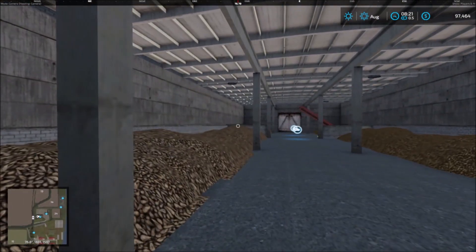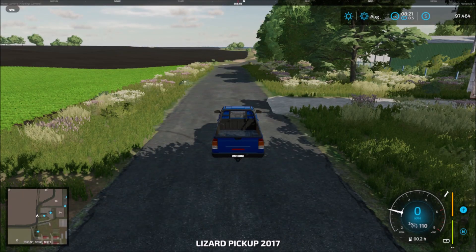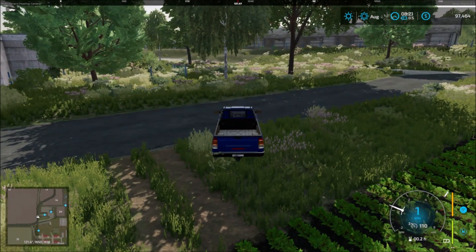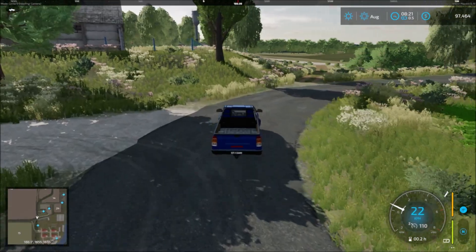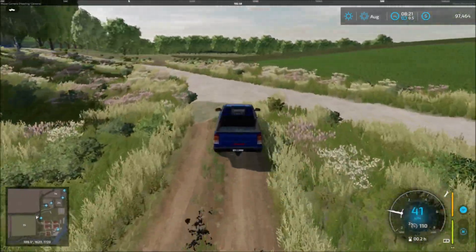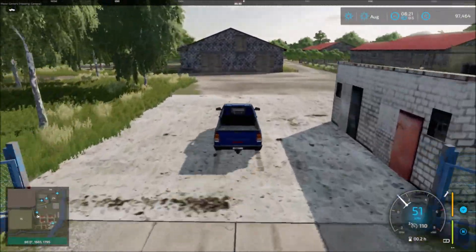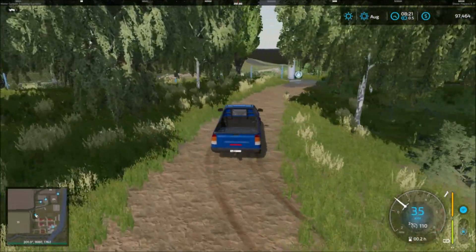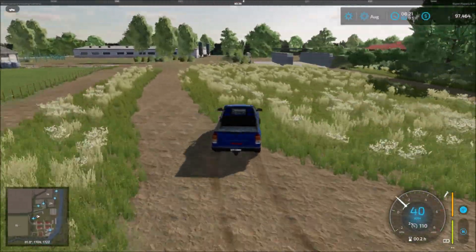In here we have the potatoes or sugar beets — so inside here, potatoes or sugar beets. It's a bunker. So the next sell point. Water tower here.